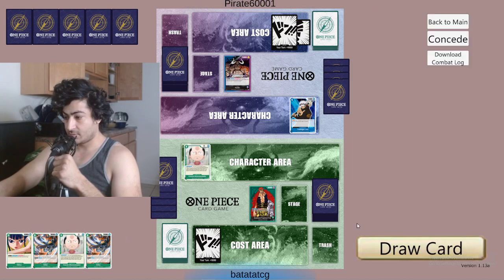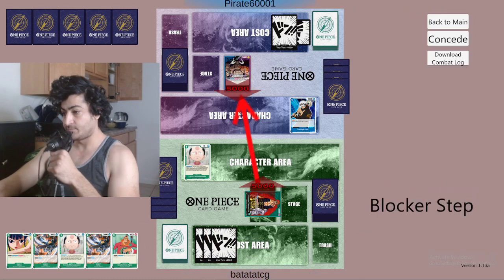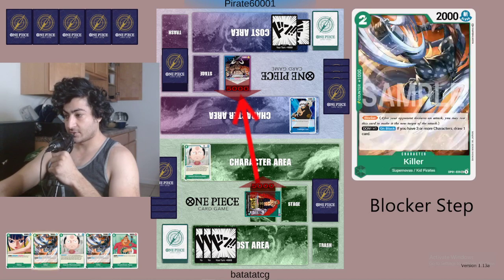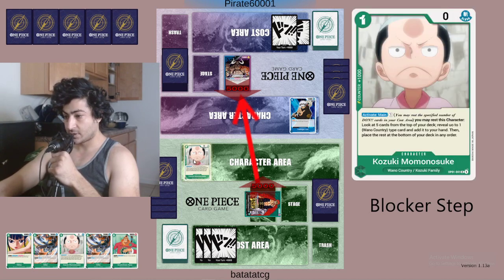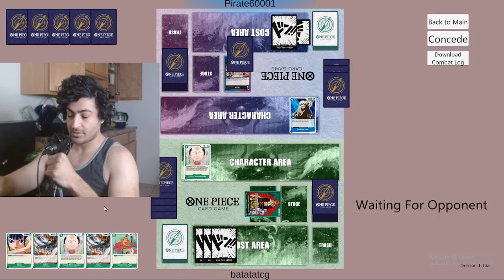We're not gonna play Kazuki. I'm gonna attack, then we'll Okiku. Then next turn we're gonna Kazuki. Momonosuke. There's really nothing we can search with this Kazuki besides our Aizo, maybe an Okiku, but that's it. Maybe another Kazuki.